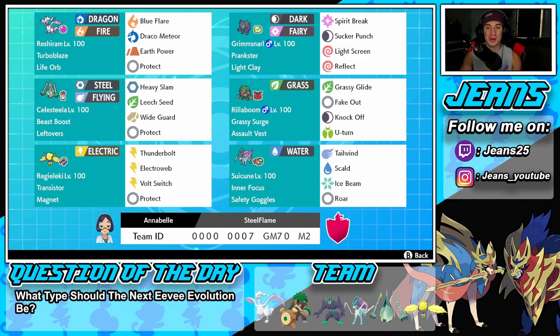Right next to him is one of my favorite Pokemon on the ranked ladder — screens Grimmsnarl with the Light Clay. I love it so much. Ever since I started playing VGC double battles in Sword and Shield, every time I use this Pokemon I always have good battles. It's got Prankster ability, Light Clay item, Spirit Break, Sucker Punch, Light Screen, and Reflect. A typical screens Grimmsnarl, but it works so well.